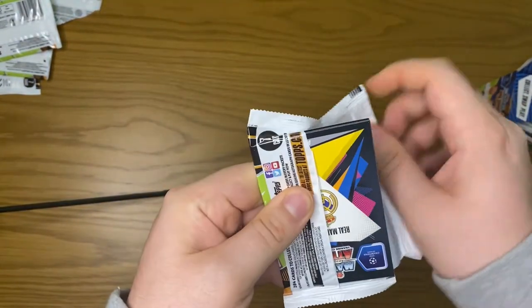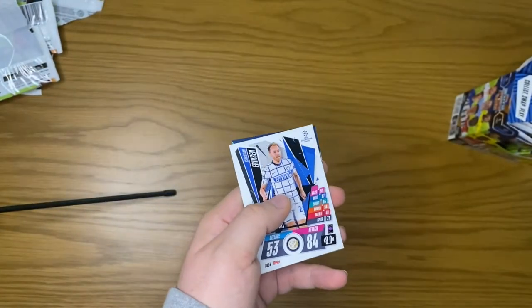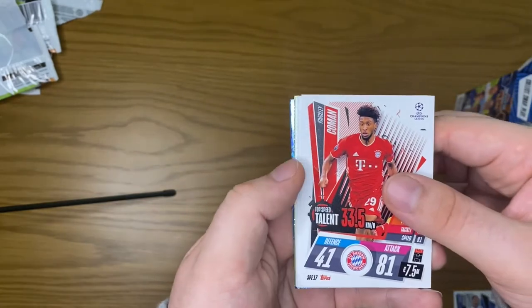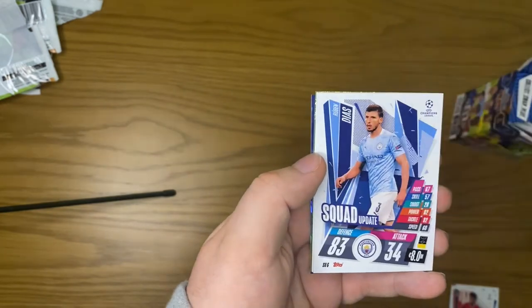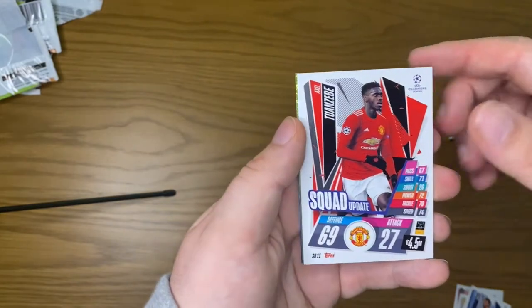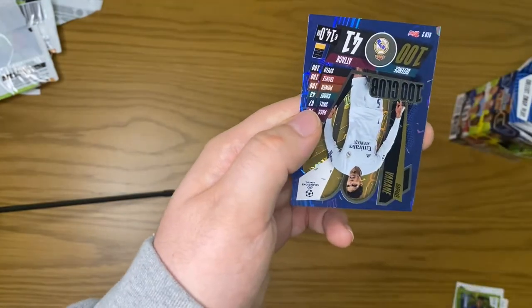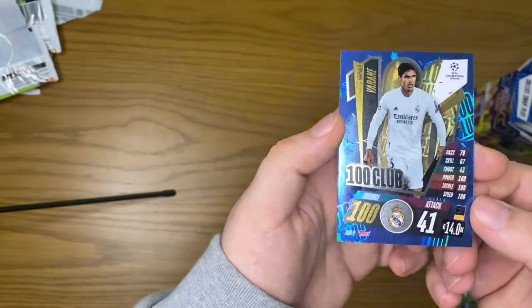We're still hoping to hit an autograph — they're not guaranteed every single box. We get a nice dark blue at the back, could be another Hundred Club. We start off with an away kit Ericsson, a Kingsley Coman, Valverde squad update, squad update Ruben Diaz, Tuanzebe squad update, a baller Lautaro Martinez, and it is another Hundred Club — this time Rafael Varane. Lovely looking card there.